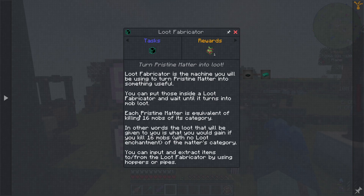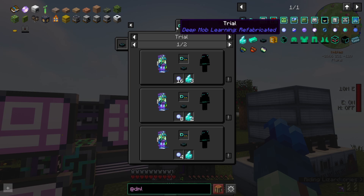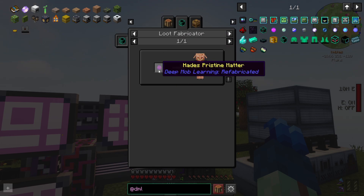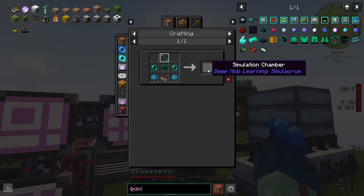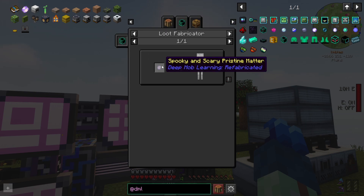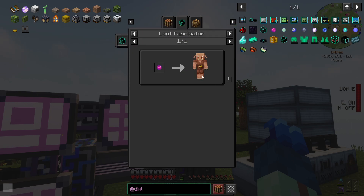We need to have a way of getting pristine matter first. It seems to imply you can only get it from doing these trials, which we're not going to do today — but that's not exactly true, because you can also get it from the simulation chamber. This doesn't really have any recipes for its uses in REI. Once we get this kind of matter — the spooky and scary pristine matter — you run that through a loot fabricator and it'll give you the drops of these mobs. It's a shame it doesn't just list them; you just have to watch the pictures go by.